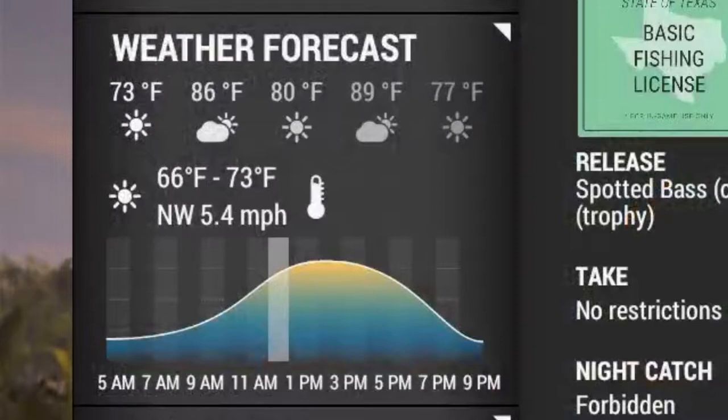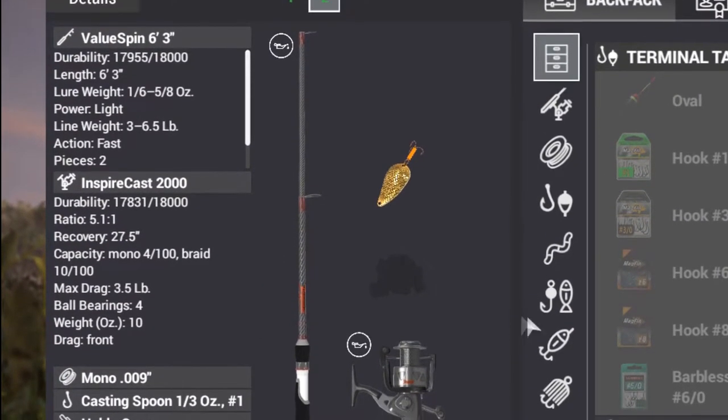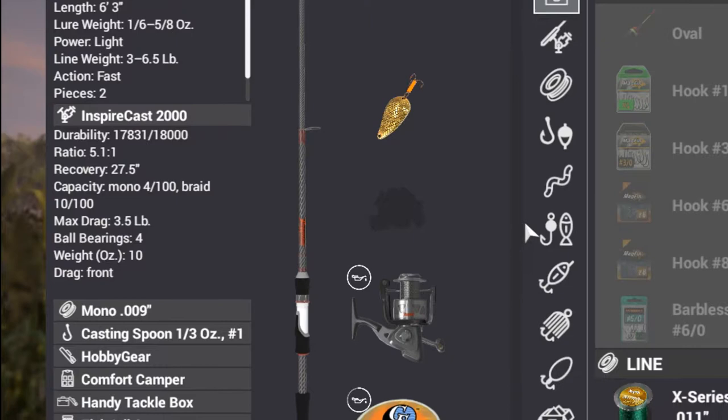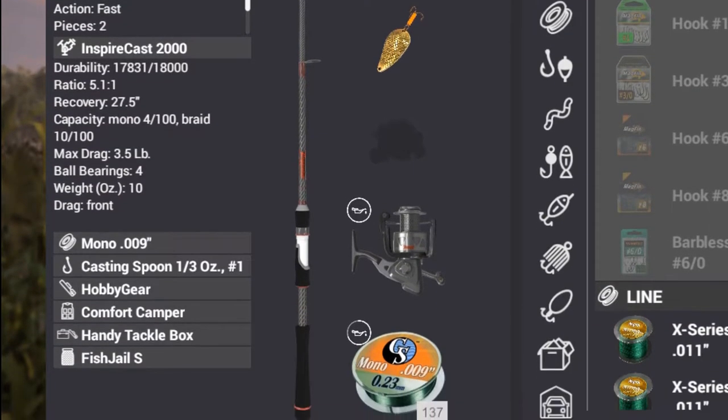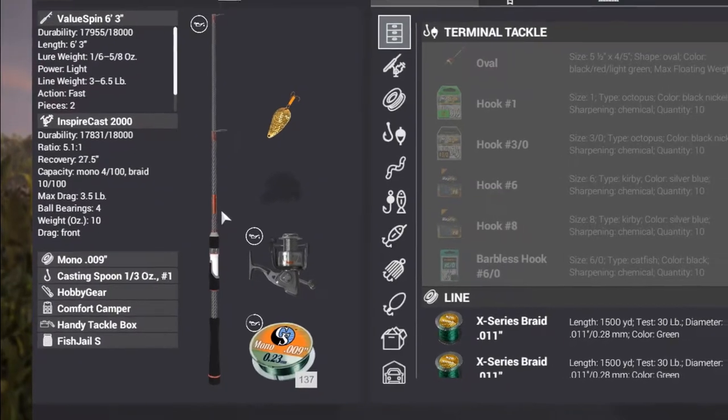You can do this at very low levels. All you need is a spinning rod — you can buy the first spinning rod available — a gold 1/3-ounce, size-1 hook casting spoon. That is the main items you really need. Besides that, you're all set.